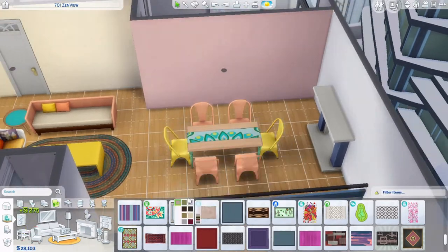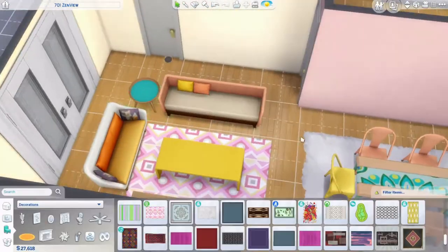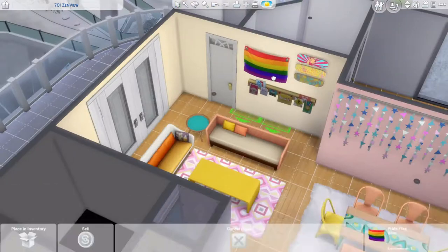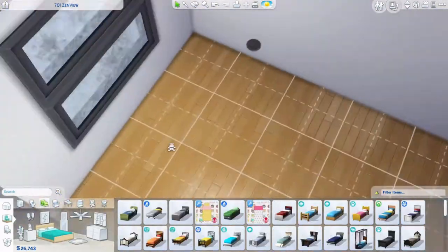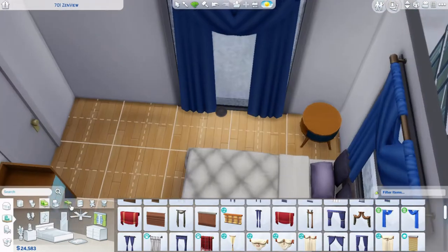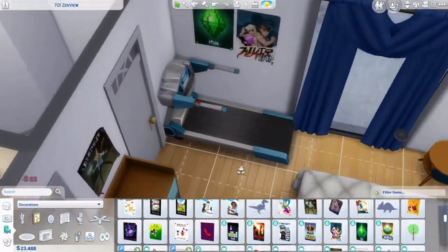I don't really have much to say about this apartment. This room right behind where the dining table is — I have that as Darling's room and it's very dark blues and blacks, very cute. Unfortunately, Darling was my sim Paisley's best friend, but because of the Origin being down and the save issue, they don't even know each other anymore. Just let that sink in — how upset I am that they're not friends anymore.